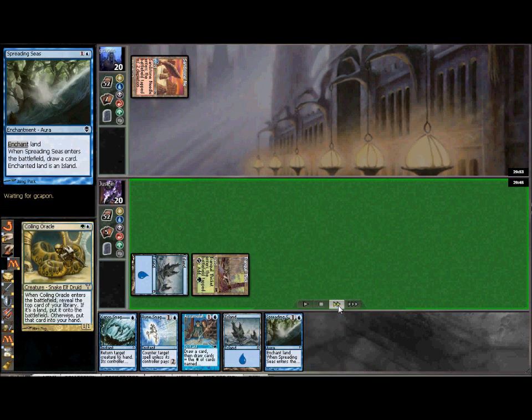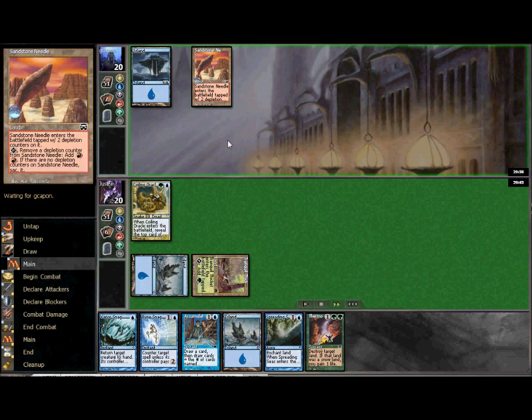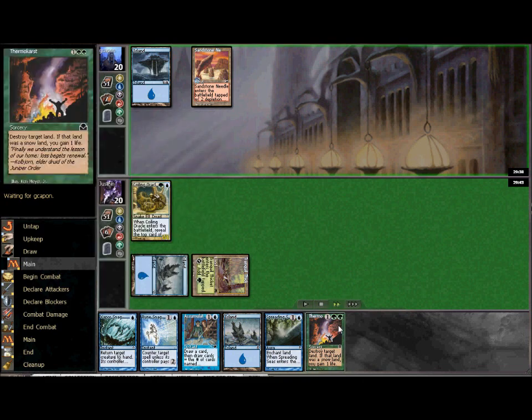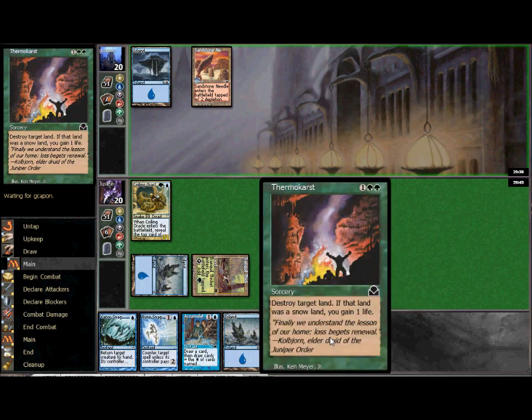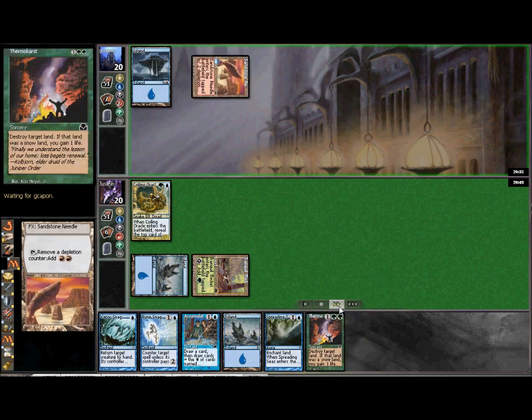Coiling Oracle comes down and we ramp into a Thermokarst. You want to take care of that Needle as soon as possible, but I still think it's more important to get the Oracle out first. Next turn we have two options for removing it — you definitely want to get rid of it on the following turn. If we draw into a Forest we can destroy it and really hurt our opponent; if not, Spreading Seas will do the trick and we still get a draw off it.